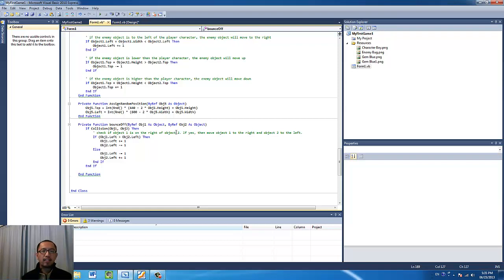When they're colliding, it's most likely that one object is on the right and one is on the left. So when one object is on the right, I move them in opposite directions — one moves to the right and the other to the left. If object two is on the right of object one, then move object two to the right and object one to the left. You can see that in the code: left corner minus one and the left corner of object two plus one.